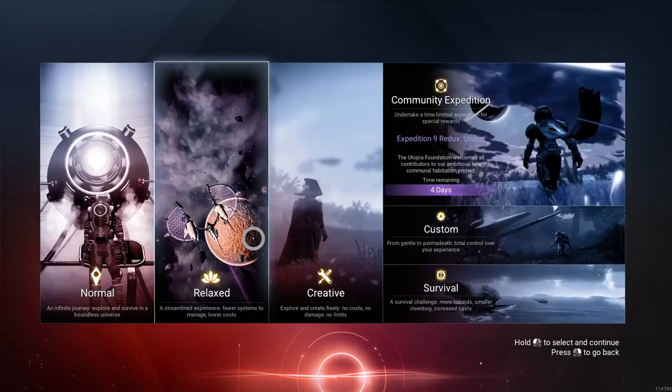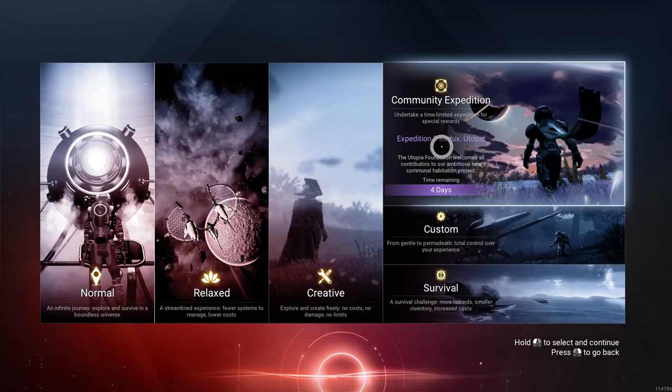If you haven't done the Utopia expedition, you have until — as you can see — four more days remaining. You have basically until the end of Thursday to get it taken care of this week. And then the next expedition will start on Friday.